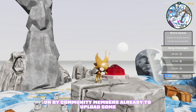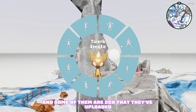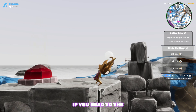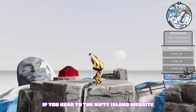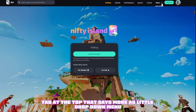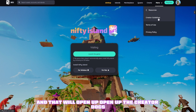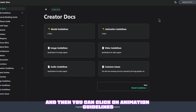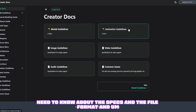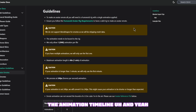This has allowed for some very creative opportunities — community members have already uploaded some awesome animations, some CCO and some custom made. If you head to the Nifty Island website, go to the 'More' dropdown tab at the top, then go to Resources and Creator Guidelines, that will open up the creator docs where you can click on Animation Guidelines and it will tell you everything you need to know about the specs, file format, and animation timeline.